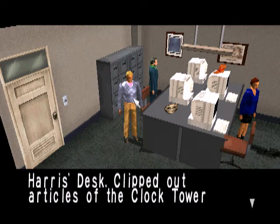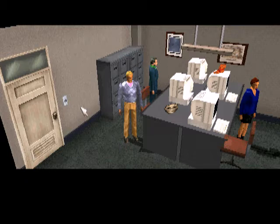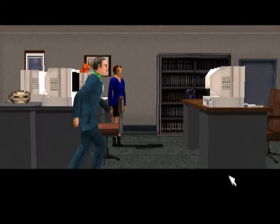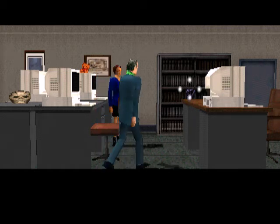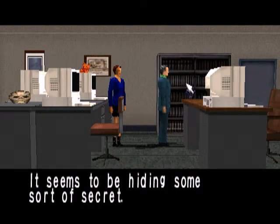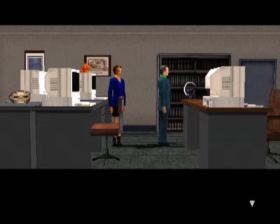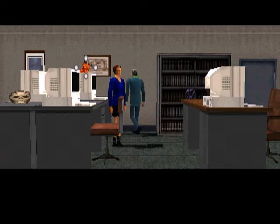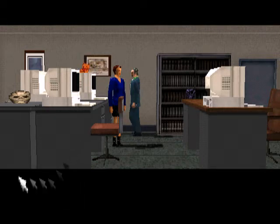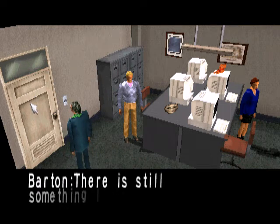Harris's desk — clipped out articles of the clock tower story scattered about. It seems Harris has gone somewhere. If you try and leave without doing everything, he complains and he doesn't let you go. There's a statue — it's one of the items found at the scene. It seems to be hiding some sort of secret; it would be a good idea to get an expert opinion on this. There's also a stuffed animal that looks like a prize. I think we're done.